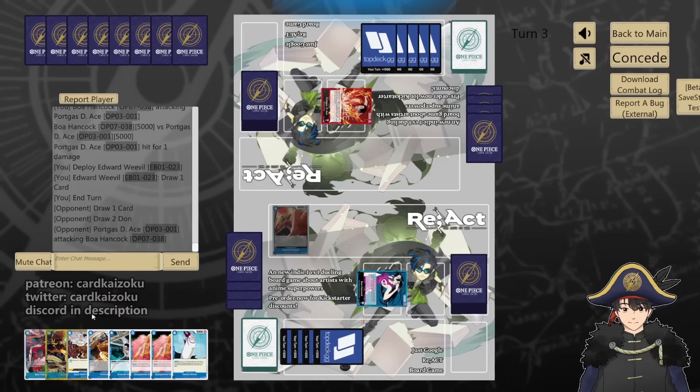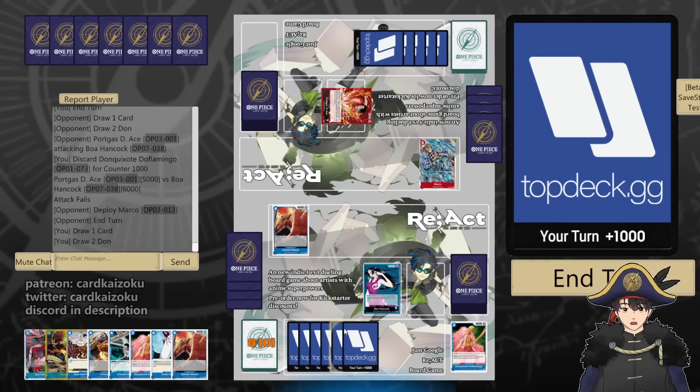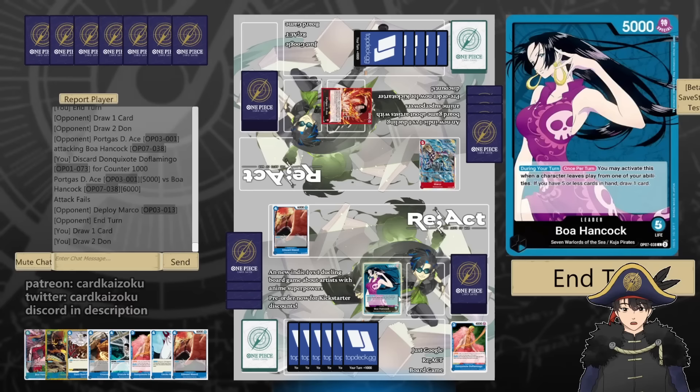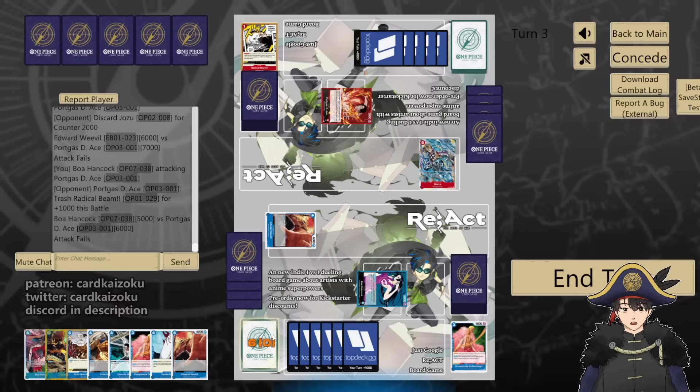Let's rearrange our hand. 5 at us — we'll counter for 1. Marco comes out. Can I just bottom deck him now? We'll do Weevil or Leader 5. Weevil 6. They countered 2, Leader 5. Flame Emperor next turn — that's 8 don. They discarded a Radical Beam to counter for 1. They haven't updated this Ace card — it's always just Portgas D. Ace.